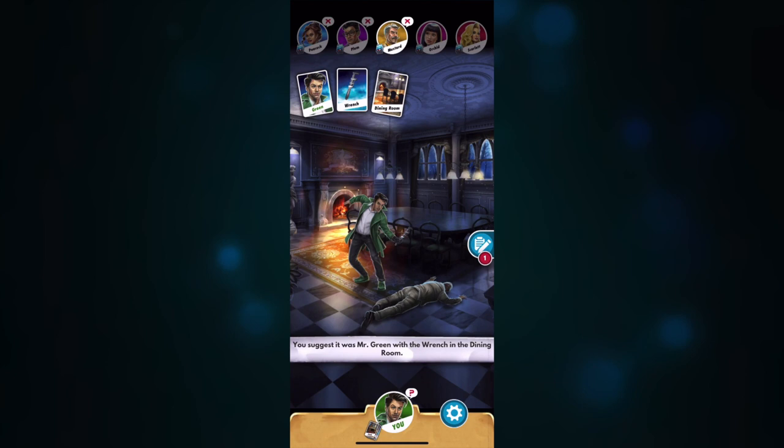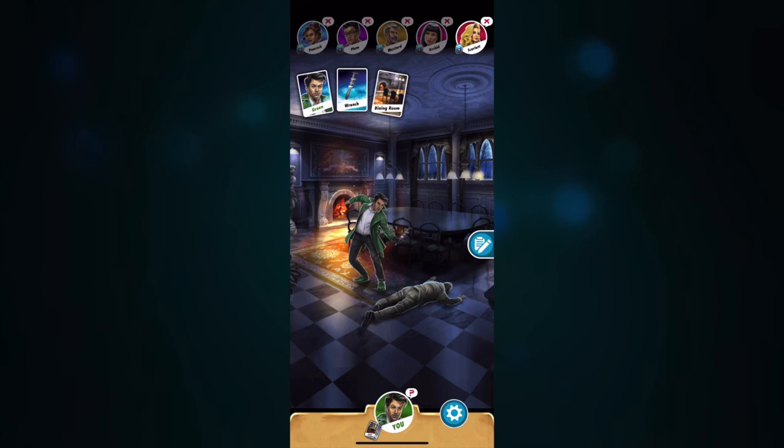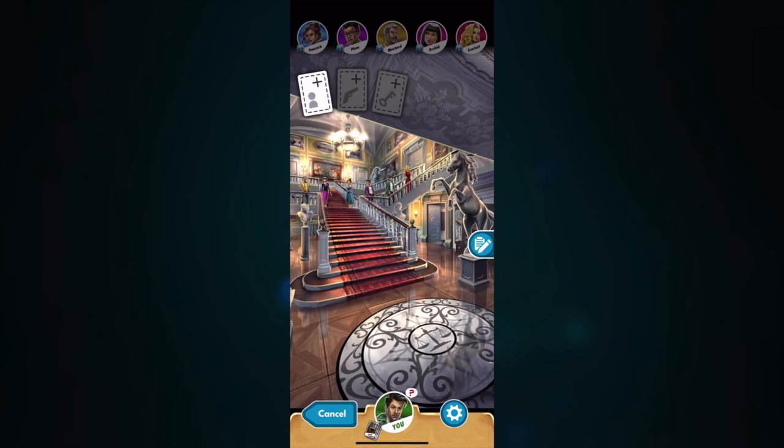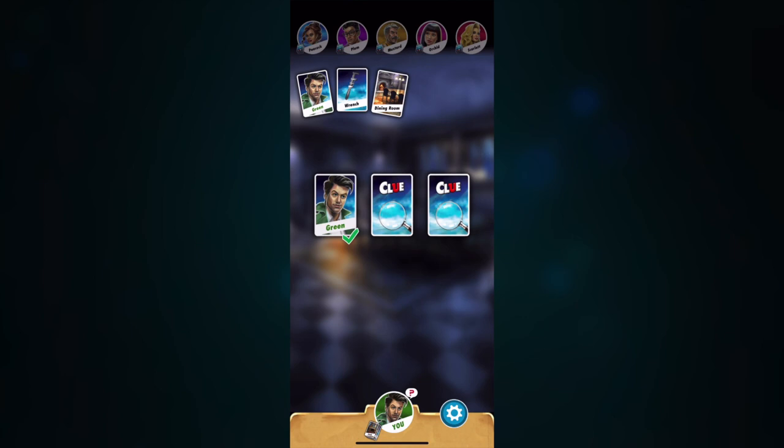We have won the game! It's because we know she doesn't have Green. So Green, Wrench, and Dining Room. Let's go back and make a final accusation. Green. Wrench. Dining Room. Accused — flip them over. Green. Wrench. Dining Room. Yes!